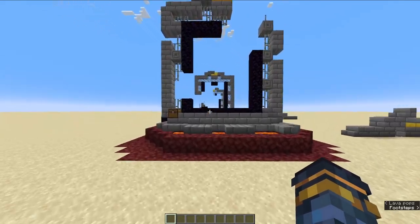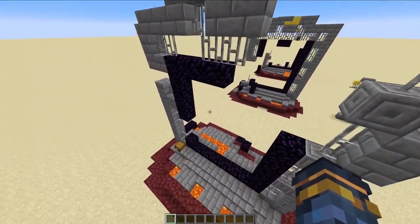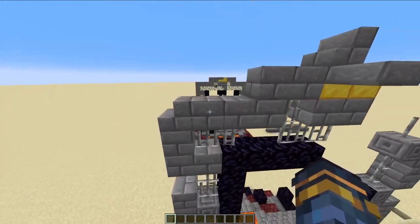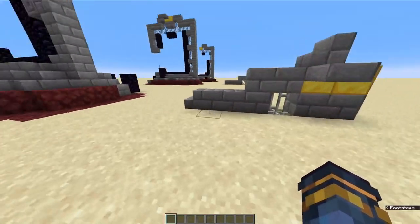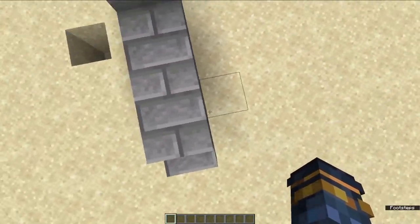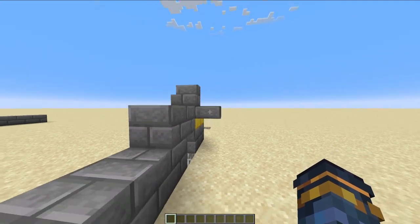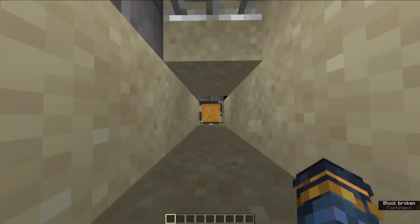Starting with the large RPs now, we have large RP 1. There's two gold blocks at the top, and the chest is just in line with the block next to the stair — that's all you're looking for. You can tell the front by which side the stone slab sticks out. If I dig all the way down here, there's the chest.